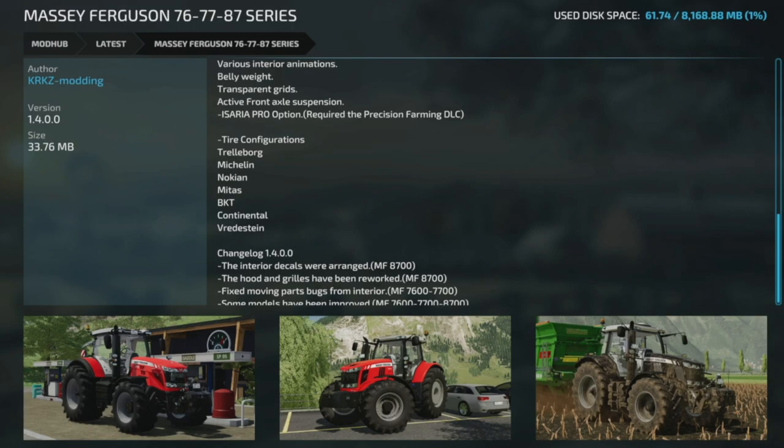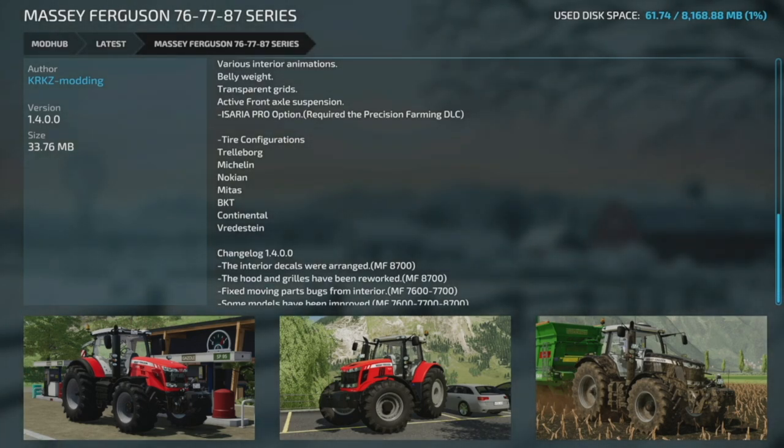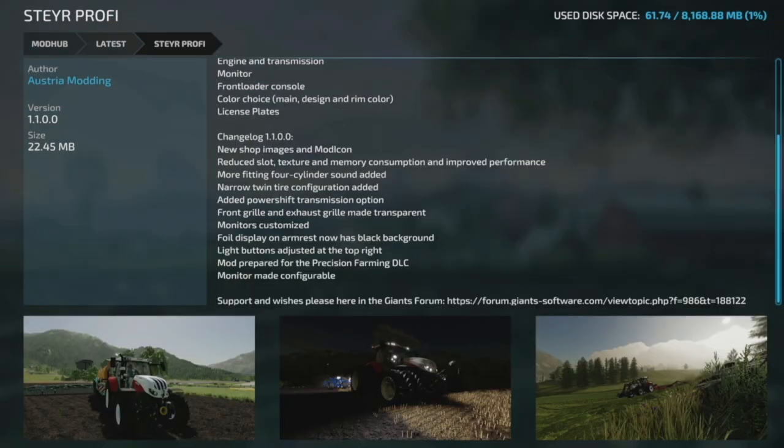There's also an update to the Massey Ferguson 76/77/87 series tractor, version 1.4. Interior decals were rearranged on the 8700, the hood and grills have been reworked on the 8700, the moving parts bug from the interior on the 76 and 77 has been fixed, and some models have been improved across the 76, 77, and 87.